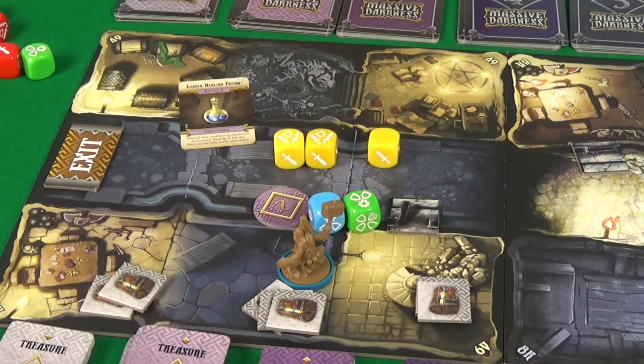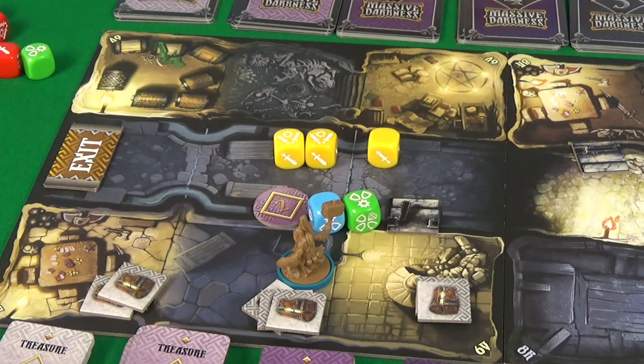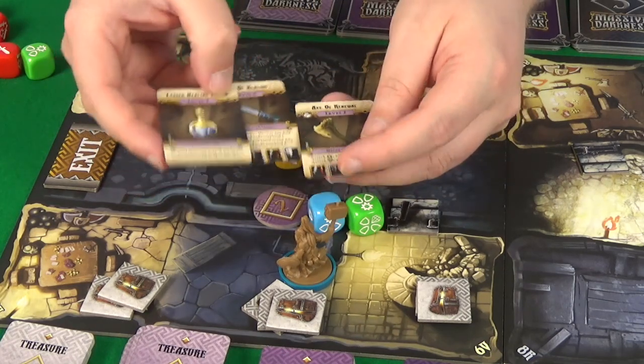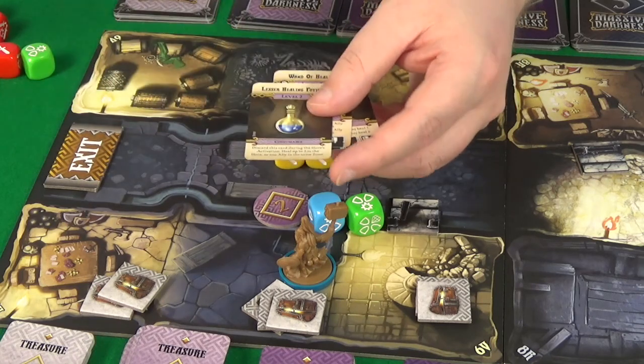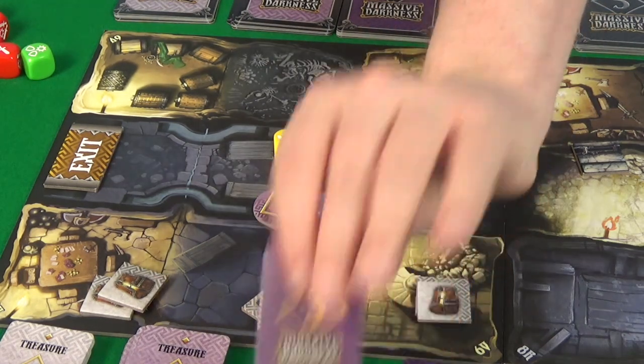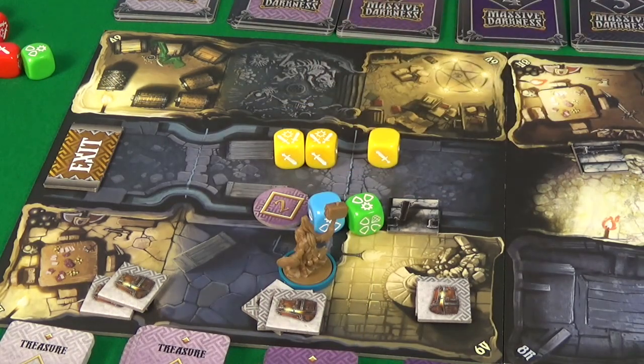We get rid of the guard card to the discards and we get the level two item - the healing potion - which I don't particularly need. I've got three level two items here: the axe of renewal, the wand of healing, and the lesser healing potion. All healing-based things - I'm going to trade those in for a level three item using transmute. And the level three item is a healing potion. That didn't make a whole lot of difference. So that's my three actions.